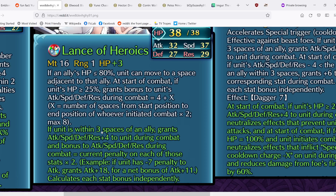The refined effect: if unit is within three spaces of an ally, grants all stats+4 during combat and bonus to Attack, Speed, Defense, Res equal to current penalty on each of those stats times 2. This is Spectrum Unity, which fits the theme really well — the heroic entrances Cynthia always goes for, and the unity fits her personality especially in Future Past. Even when all hope seems lost, she still believes there's a way through, and I love that being incorporated into her weapon.